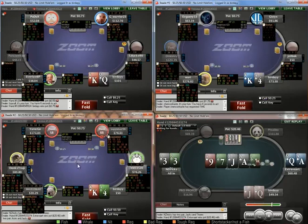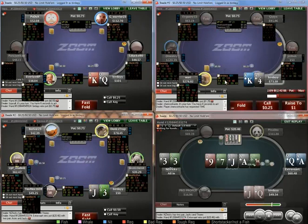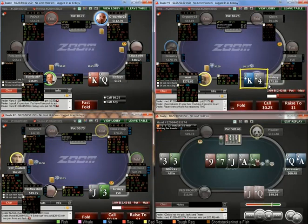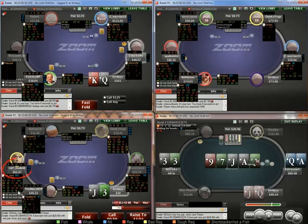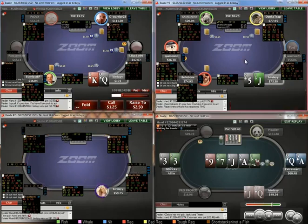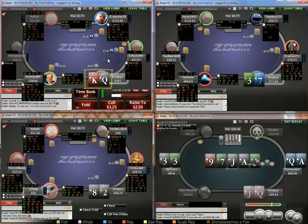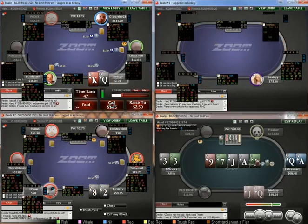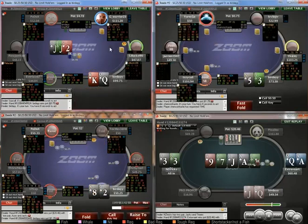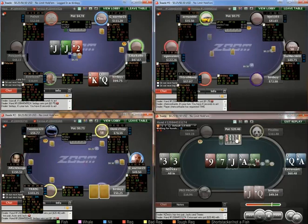2.5x again I'd probably defend as well. King-4 is kind of marginal — we're a little bit deeper so I'm erring on the side of folding. We can see this guy folds 89% to steals, so I'm pretty much raising any two cards here. I think this deep we're just going to get destroyed if we squeeze because he can just call so many hands, so I'm just going to call. Keeps the fish in, which is nice.